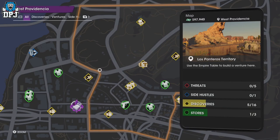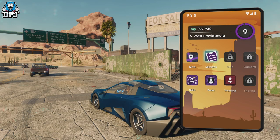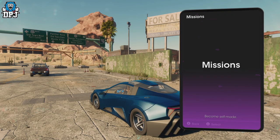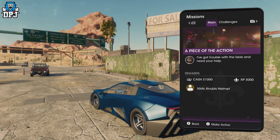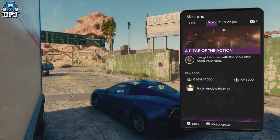As soon as you hit the open world — after you do the first few story missions and you're free to explore — you need to do a couple more story missions, around two, and then you get introduced to Jim Rupp.